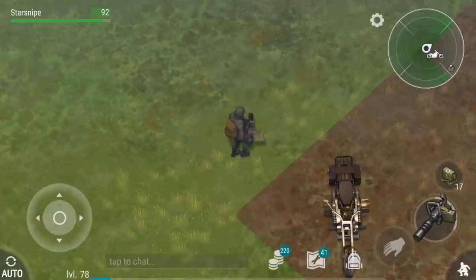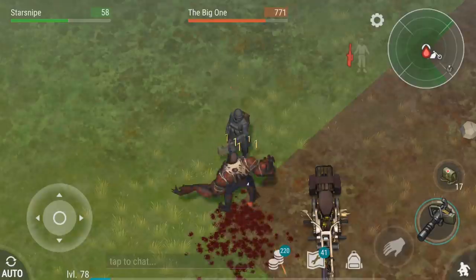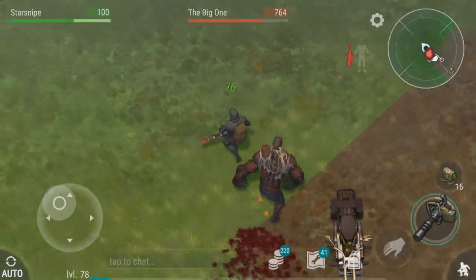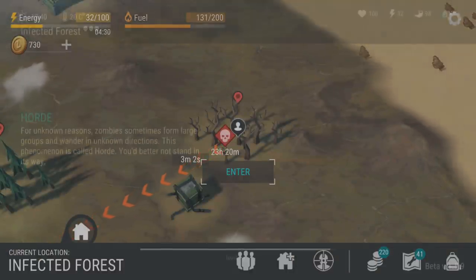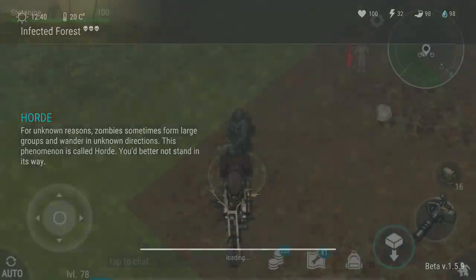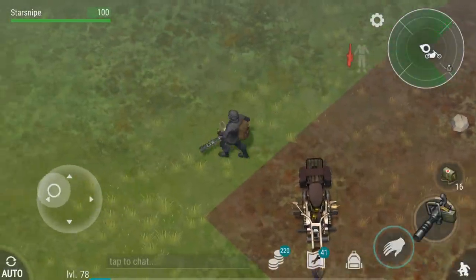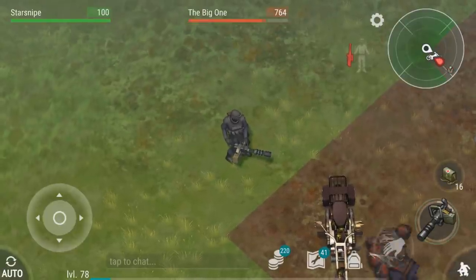We can walk here right by the kind of out-of-bounds edge, getting volleys in on him. I just decided to heal up that time — I felt like my armor was about to break and he was doing some solid damage. I did actually want to take this opportunity to ask you guys a question of the day. If I'm doing anything not as efficiently as possible taking out the big one, let me and the rest of our community know, because we're trying to maximize our Last Day on Earth strategy.